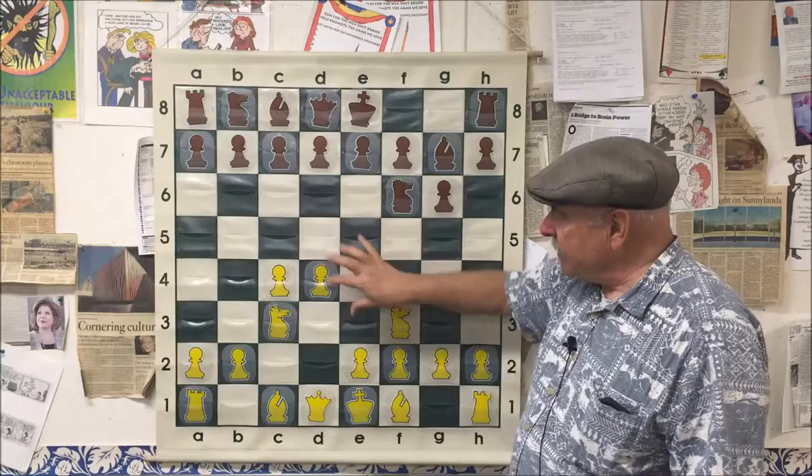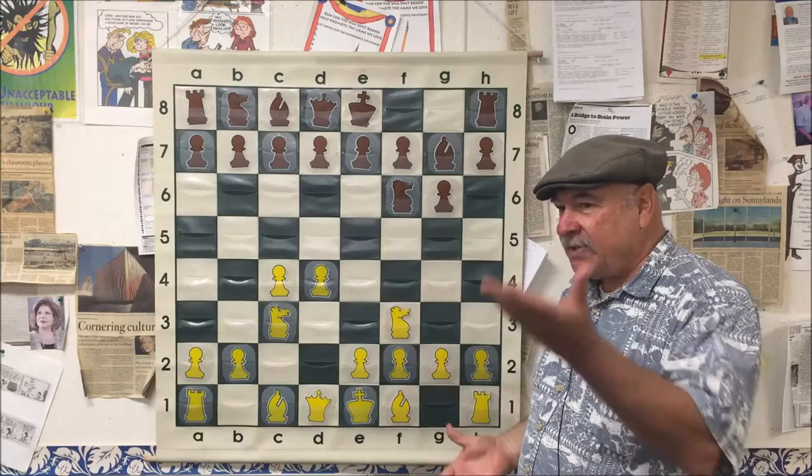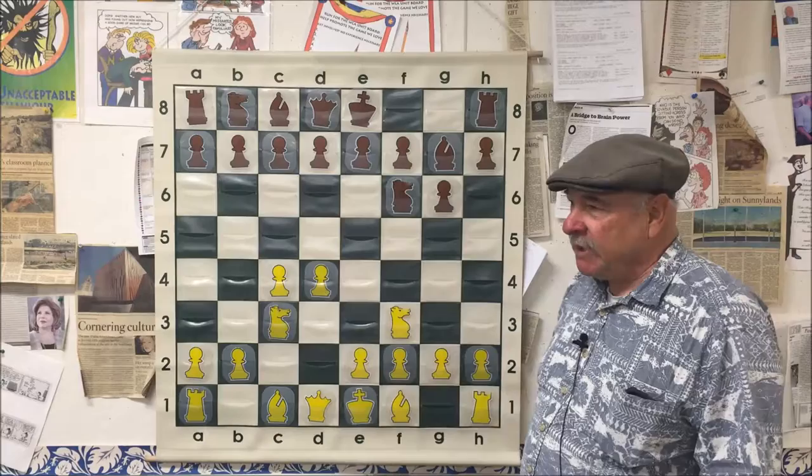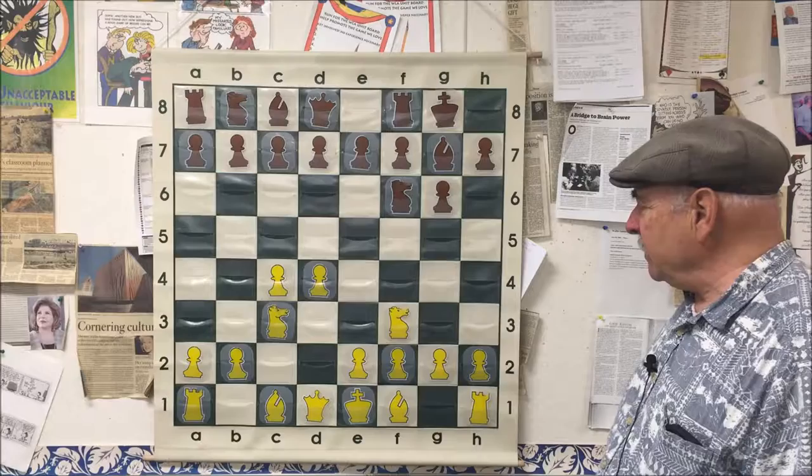Byrne took the center, but he didn't push one of these two pawns to get the bishop out and get ready to castle. He's telling this young 13-year-old prodigy: I'm going to fight you for these four center squares. You may have a safe king, but I'm going to control the center. In chess, there's always a balance for every move — a plus and a minus — and every single time you make a move, you have to determine whether the plus is more than the minus, from the opening to the mid-game to the end-game.